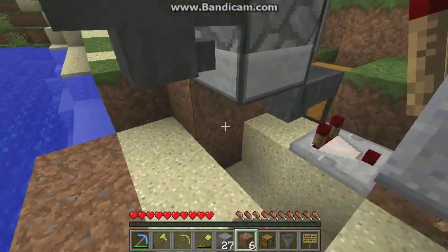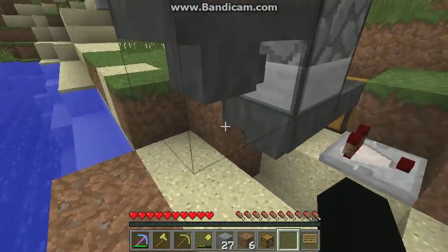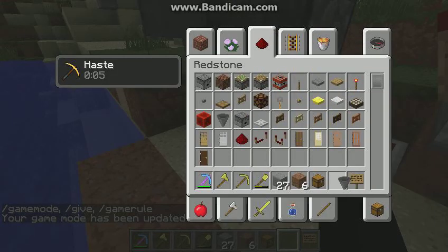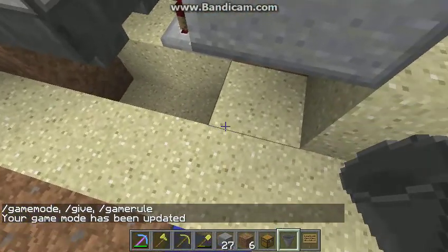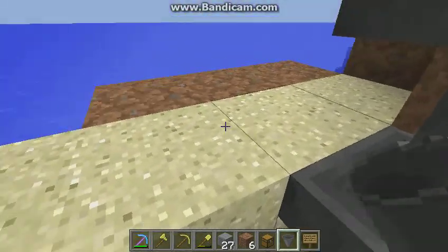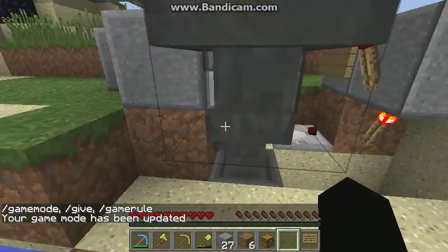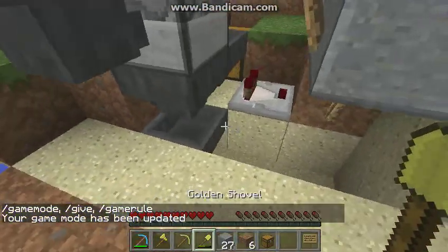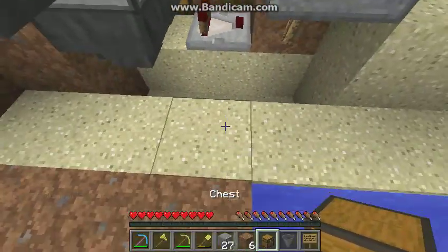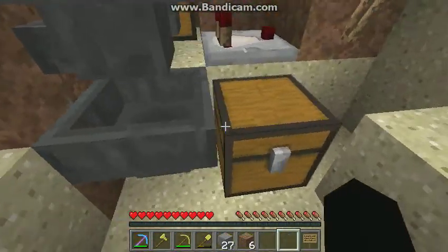The bucket sorter will sort out your buckets. You actually need five hoppers for a simple sorter — it's like an old-style one. You want to face the bottom hopper into a chest as well. Make it a double chest if you like, but you're not going to be harvesting that much obsidian.